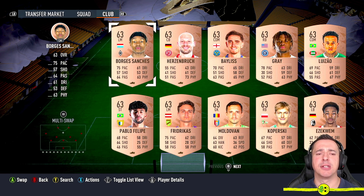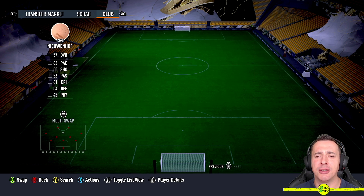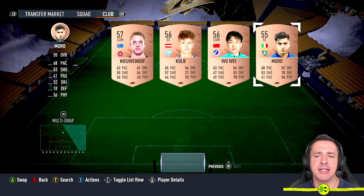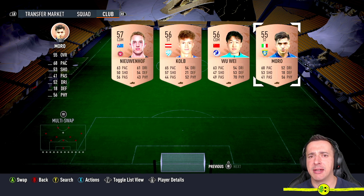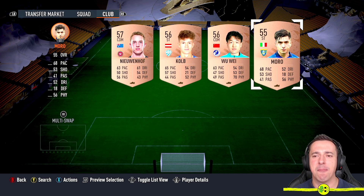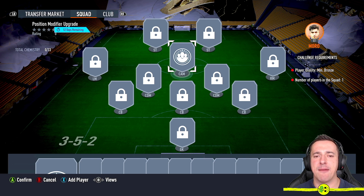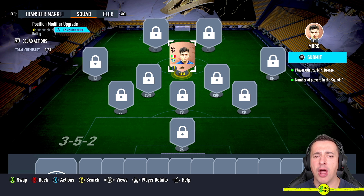You don't have to use a decent player like Borgias Sanchez. Go all the way down and find your most rubbish player. Mine is Morrow — sorry Morrow, but you're only 55 in FIFA 23. We're going to use Morrow, selecting with A, then left button or L1 on PlayStation to go back to this screen, and press A again — that's X on PlayStation.